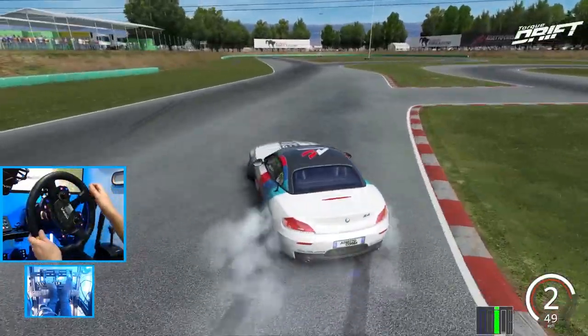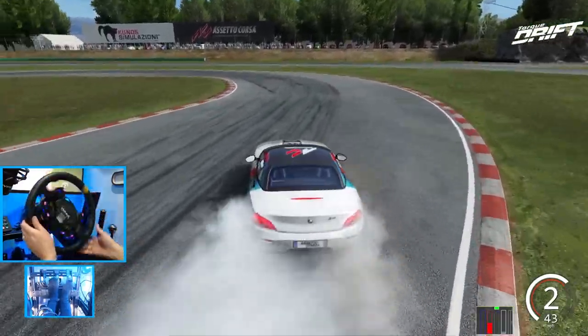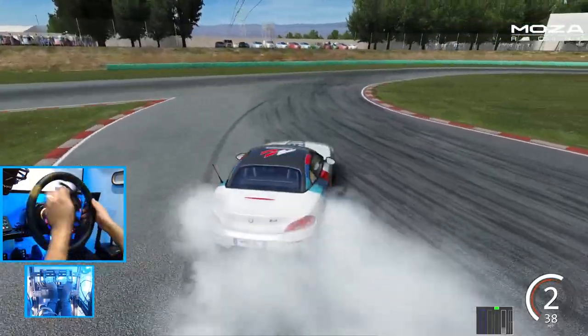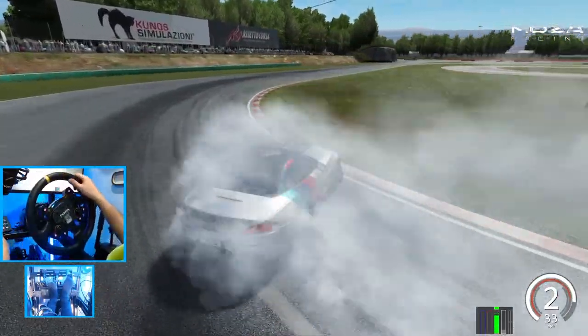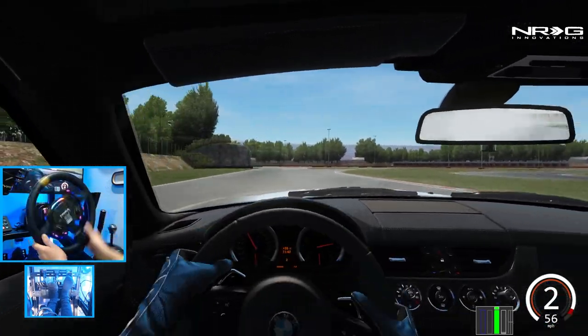We're going to try and feather off the gas, use brakes, transition. The only adjustment I did was adjust the brake bias to 80 — that was it. Otherwise this is the factory Kunos Z4. Love going back fully to the basics of drifting here in Assetto.